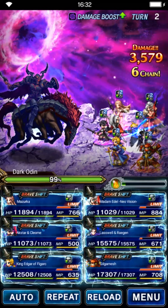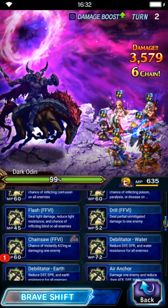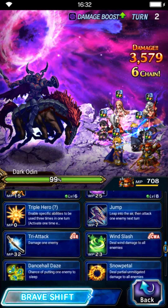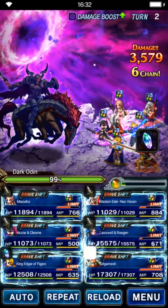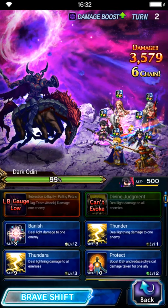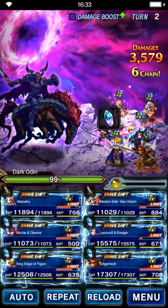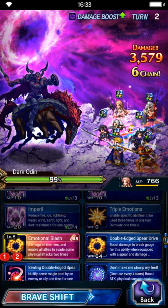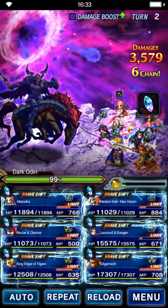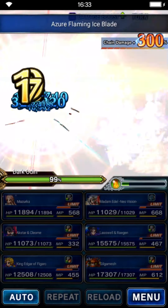For turn two we're going to do the 100 chain score. Triple cast all units — Masuka, Madame Idel, Edgar, and Gilgamesh will triple cast their Starter Trade chaining mode. After that, Kleom and Last Wheel of Legan will triple cast their Absolute Mirror of Equity chaining mode. Send them together — don't worry, the chain won't break because we have so many units chaining together.